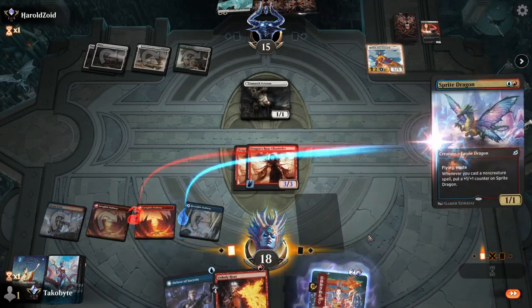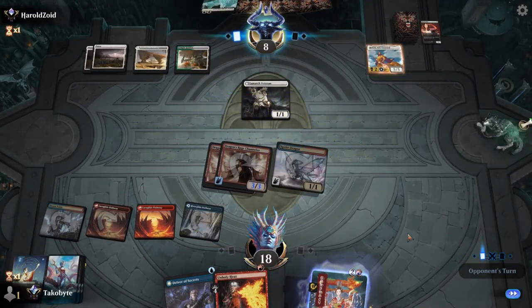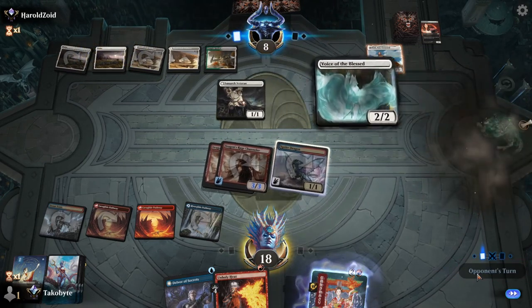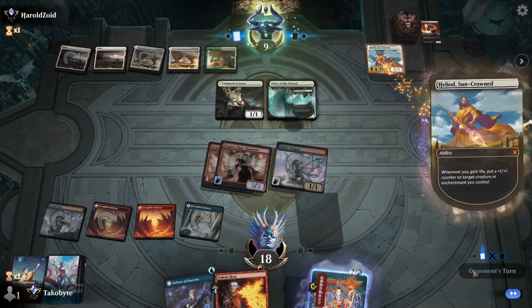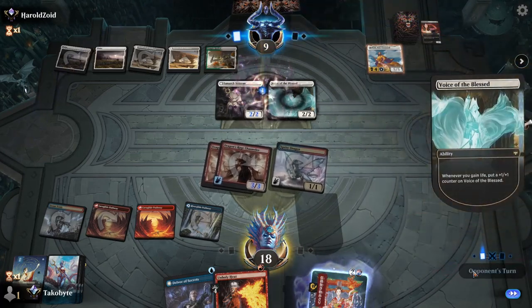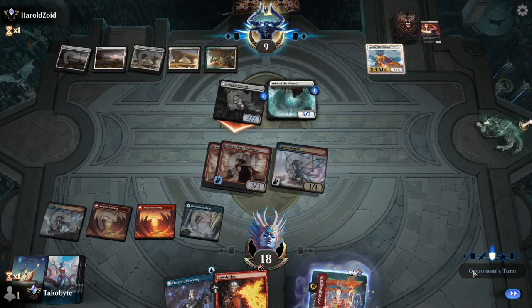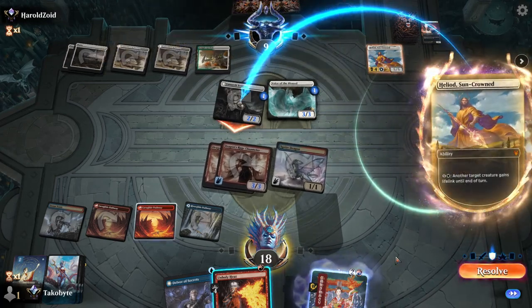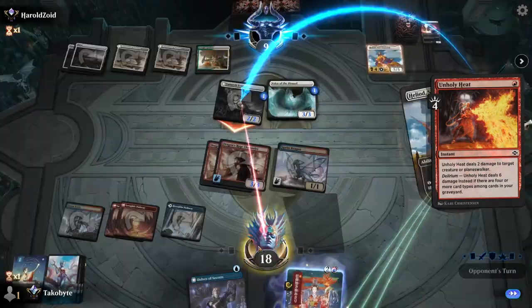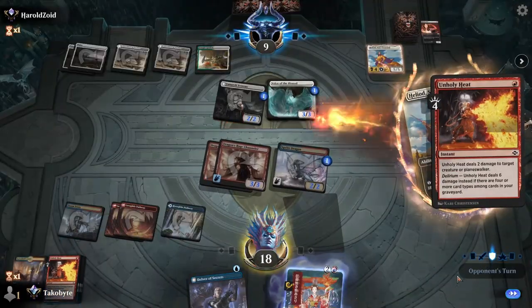Sprite Dragon. This is good — we should be able to win next turn if nothing else goes wrong. Yeah, we should — we won, right? Perfect.